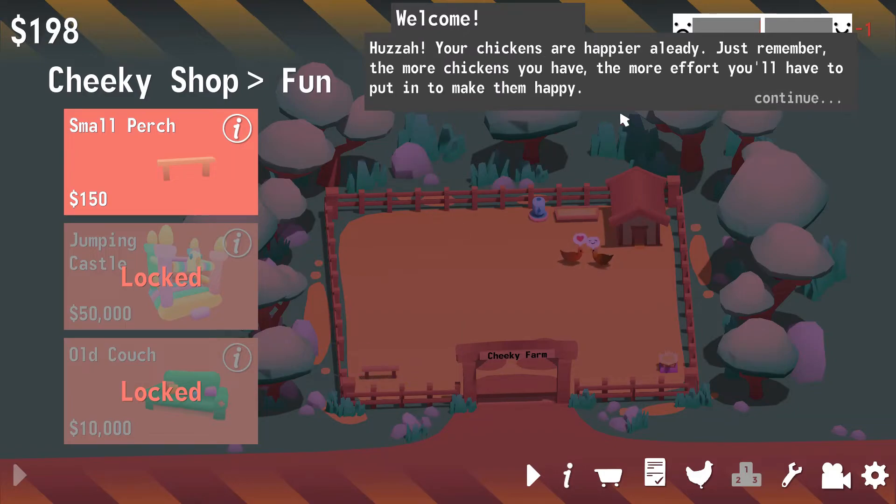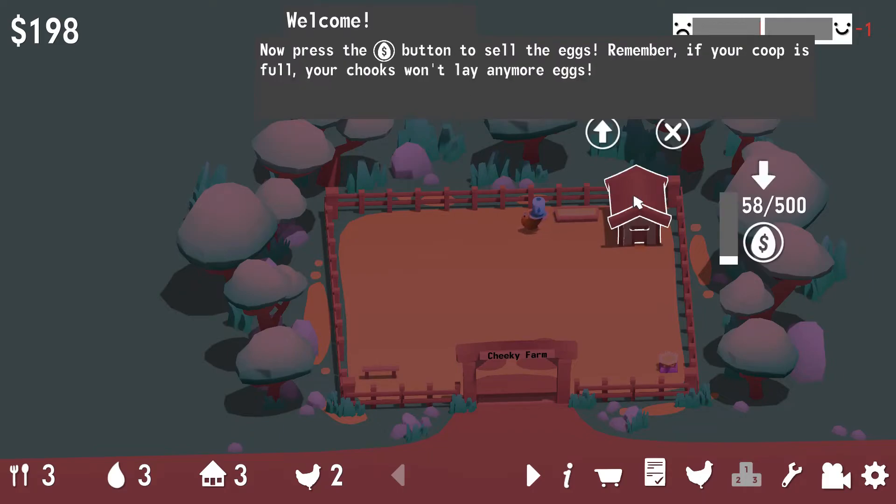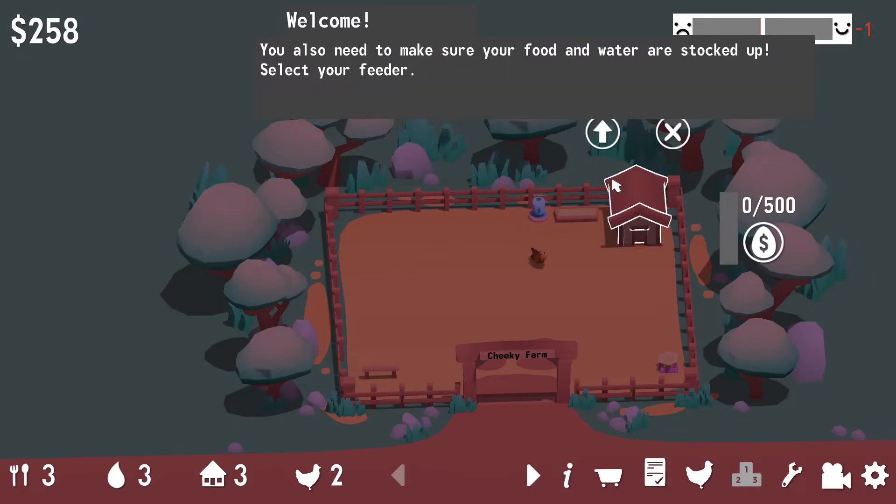Your chickens are happy already! Just remember, the more chickens that you have, the more effort you'll have to put into making them happy! What's with the voice change? Well that was the whole... Huzzah! You can keep track of how many resources you have by looking at the resources menu. Continue! You'll need to sell the eggs your chooks are laying to earn more money! Select your coop!